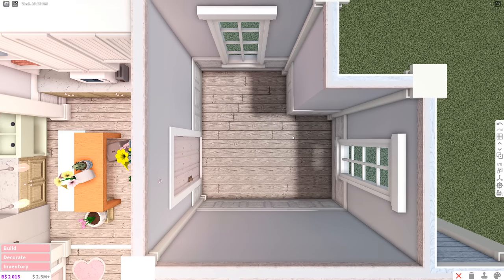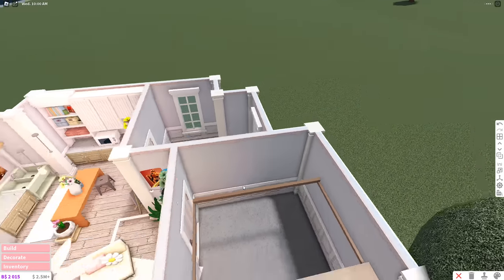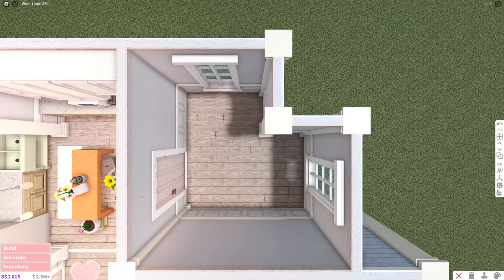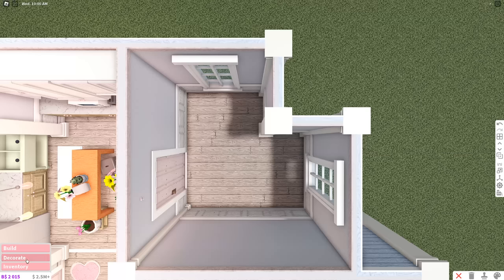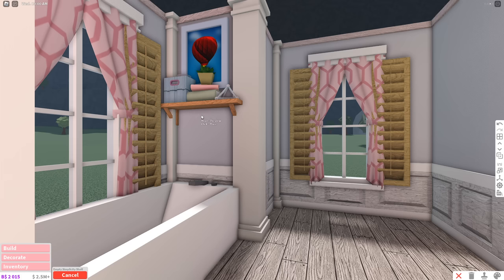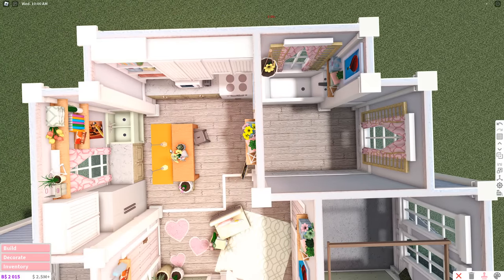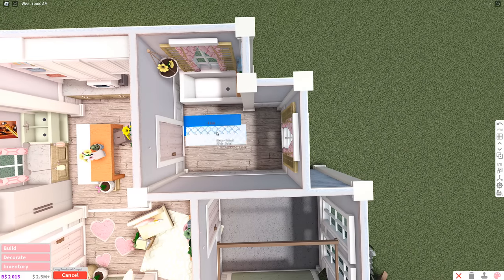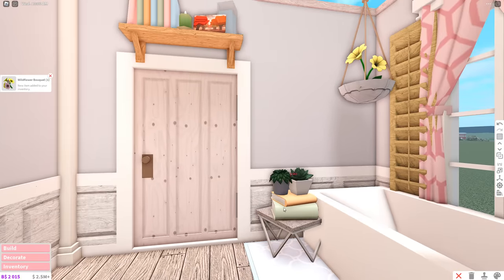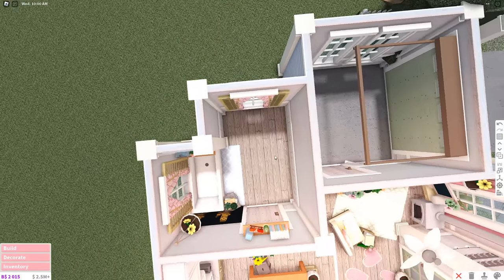I'm going to do the bathroom next. I kind of like bedrooms the most so I want to save that for last. I'm really nervous for the garage because I normally don't style my garages. I'm just going to decorate to the brim — it's like physically impossible for me to over-decorate now. The easy thing is I can just copy from the other room. Wait, this isn't that bad after all — I think I'm already halfway done!